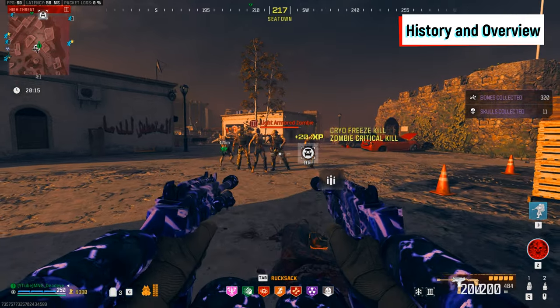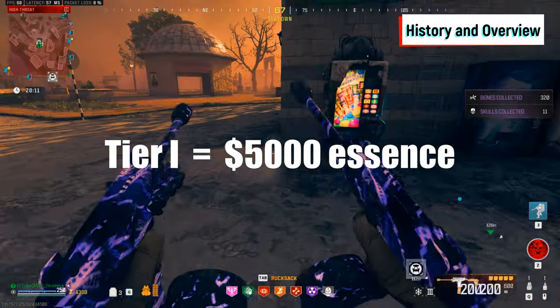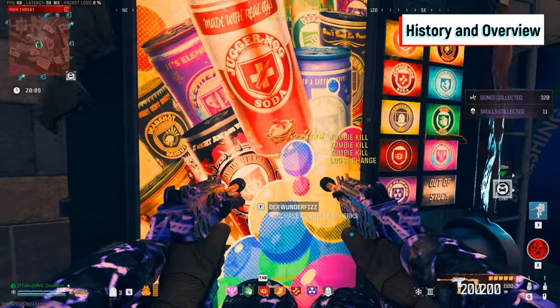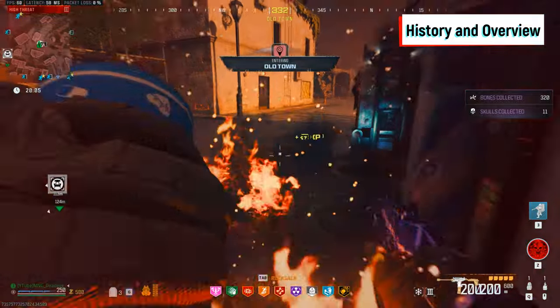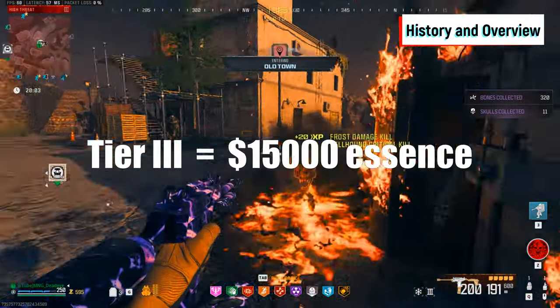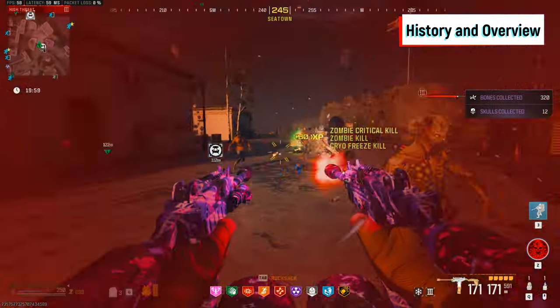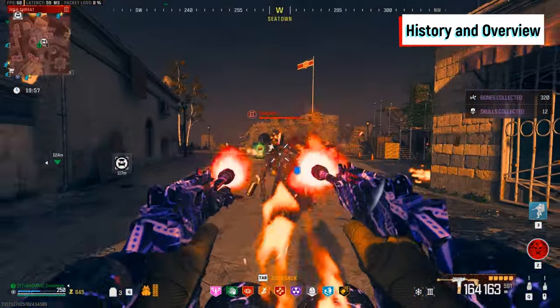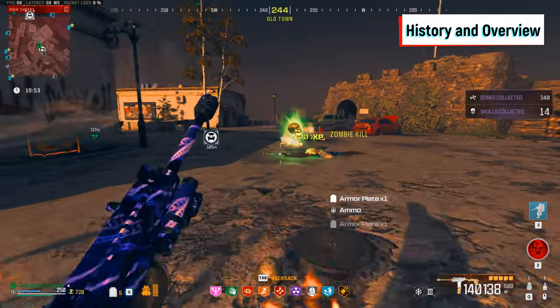The pricing on each tier is also different from Cold War, with tier 1 still requiring 5,000 essence, tier 2 only requiring 10,000 essence instead of 15,000, and tier 3 only requiring 15,000 essence instead of 30,000.